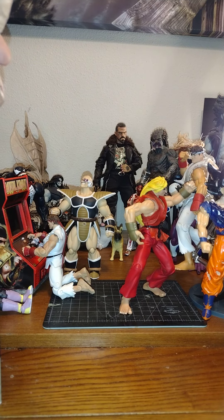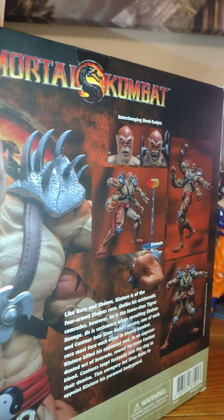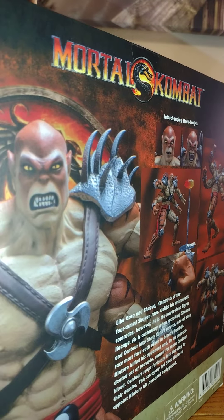Anyways, there's a whole squad in the back — Nappa, Ken, Ryu, Scott Adkins, Predator. But anyways, here's Kintaro from Storm Collectibles.